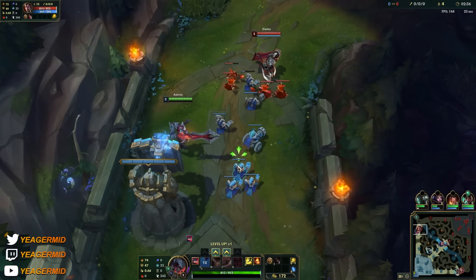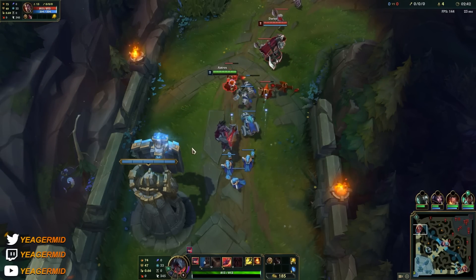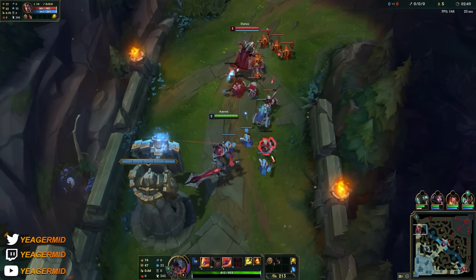This is the last cast of the Q — you can see he's hitting in a circle. We're just going to stay back here. Now that we have the E, it works as an auto attack reset and it's a dash.